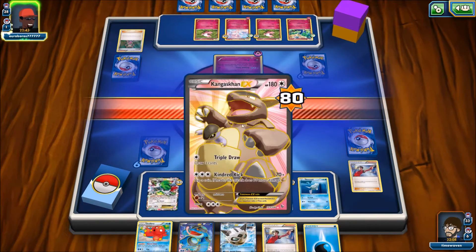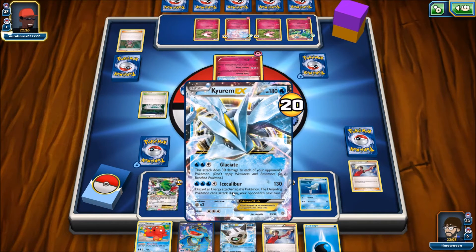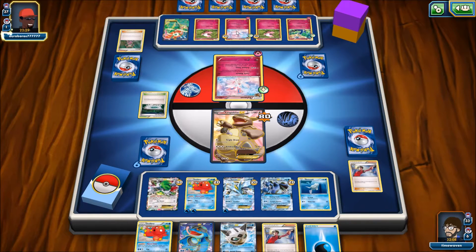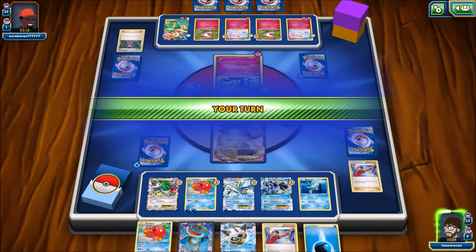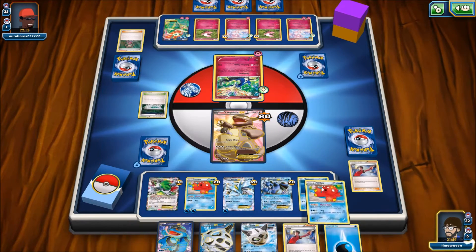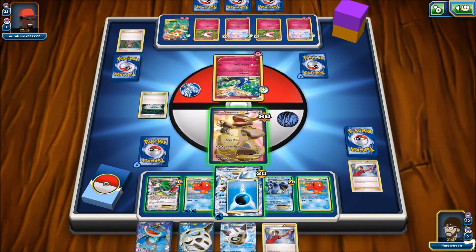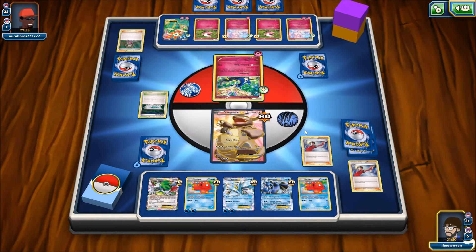Even if we lose games, Octillery is coming through — he is leading these teams into greatness. Unfortunately I cannot make a play. Kangaskhan, thank you for all the cards; you're probably going to go down shortly unless I can Escape Rope you out. I do want to set up Kyurem for four Energy, as I will not be able to knock out a bunch of cards early enough. Oh, he's setting up Xerneas now — I can probably switch in if I can get that Parallel City.